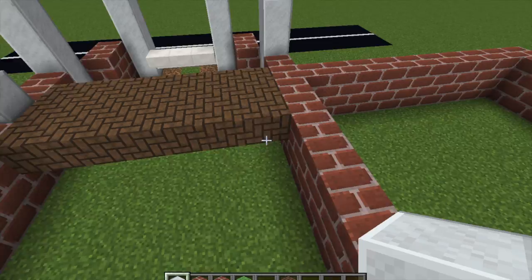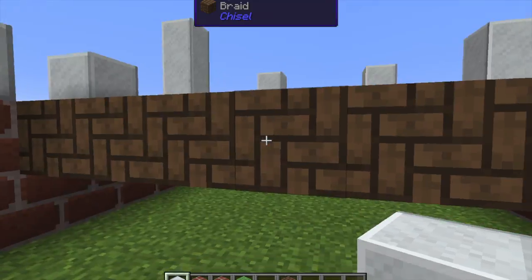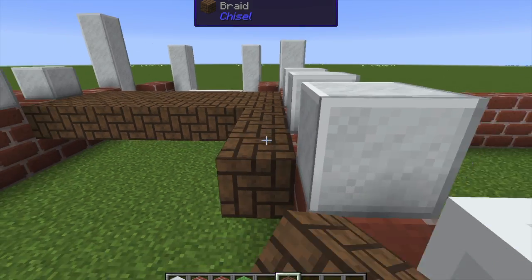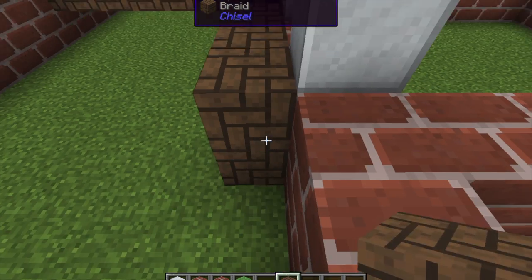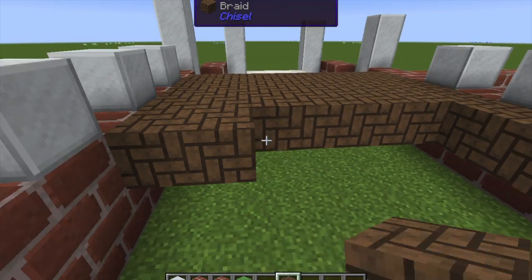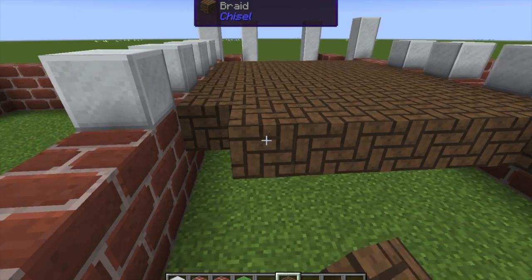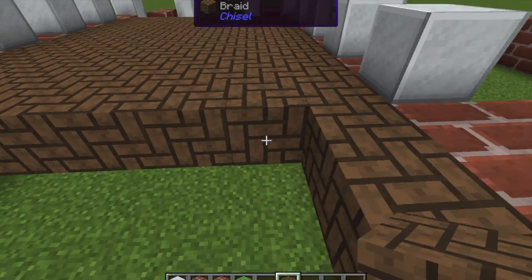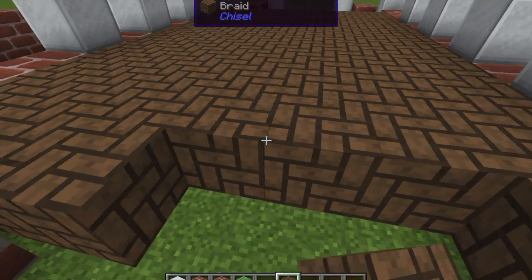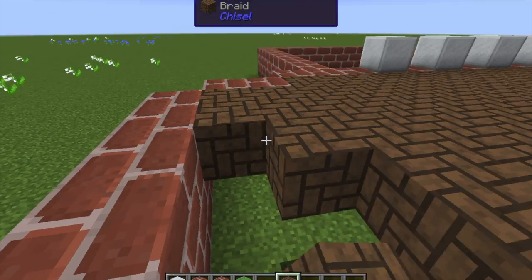I'm just adding floors — these blocks from the Chisel mod show where the rooms are, since once the floor is down you won't be able to see. This isn't the first floor pattern I chose; I picked a different one, didn't like it, broke it all down, and rebuilt it like this. I like this one better. It will be used as the floors and ceilings for both rooms, but not the roof.